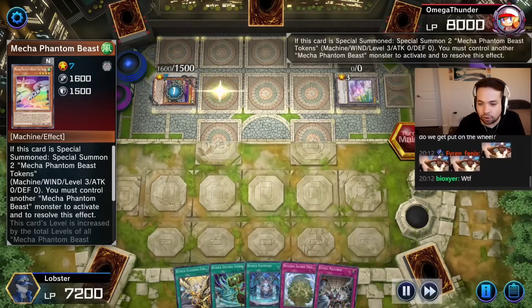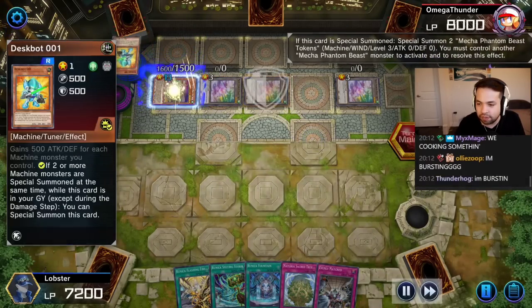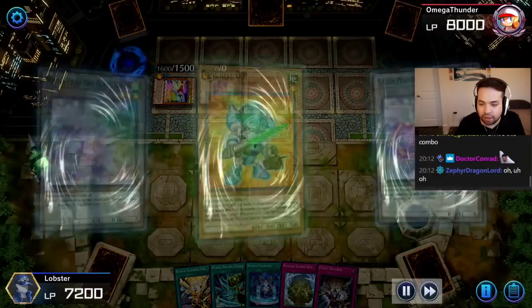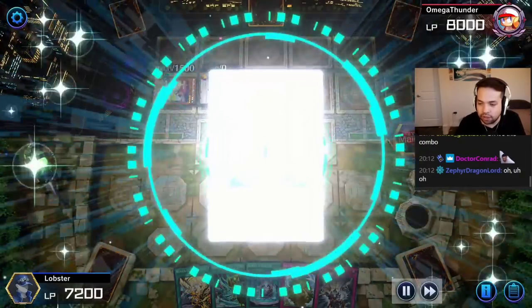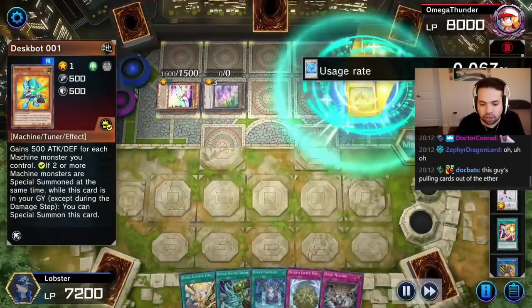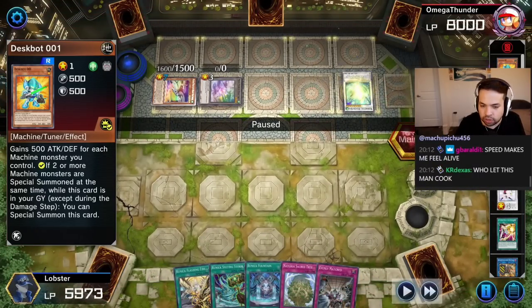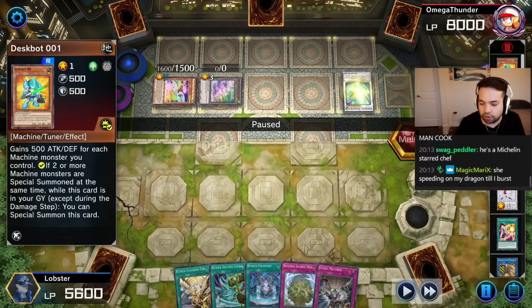Why did we Eagle Booster? Coldwing — maybe we need an empty hand for some reason. O1 synchro again. Wait — this guy can just... This is not a once per turn. O1 is insane! I forgot how insane O1 is.